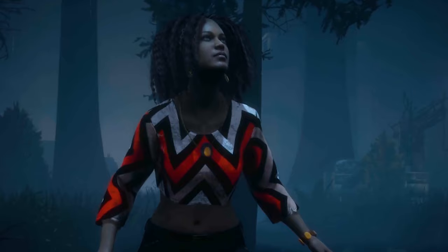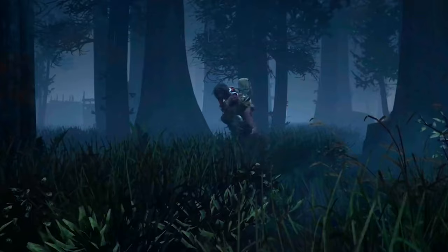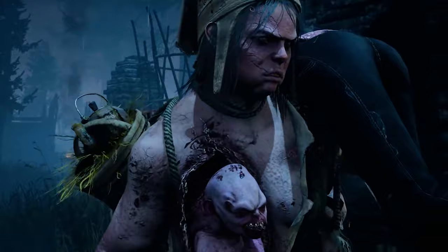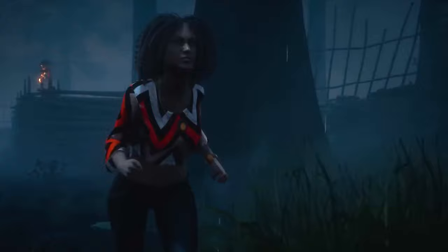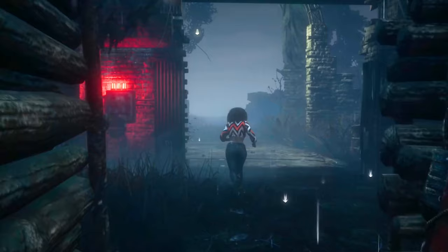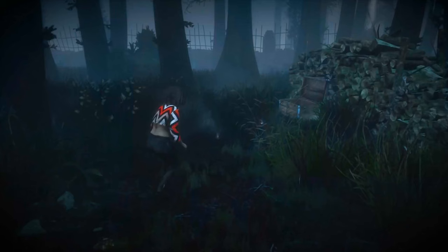Élodie Rakoto comes with Appraisal, Deception and Power Struggle. I have to say Power Struggle is the best one in this category. It's not the best perk in general, but it can be very useful paired with Flip Flop and Tenacity. When it works out it can be extremely strong and the killers will be afraid of the pallets, especially if you have a full team running it.